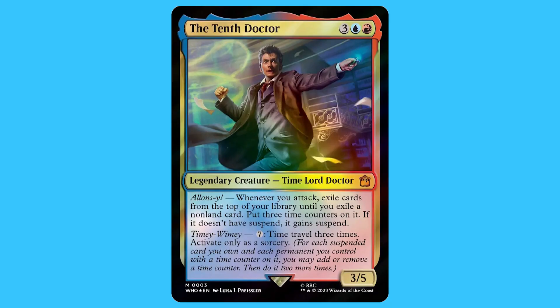Let's start off with the 10th Doctor. For three blue and a red you get a legendary creature - Time Lord Doctor - that is a mythic. Whenever you attack, exile cards from the top of your library until you exile a non-land card, put three time counters on it, and if it doesn't have suspend it gains suspend. Timey Wimey costs seven mana to time travel three times, activate as a sorcery. It's a 3/5.